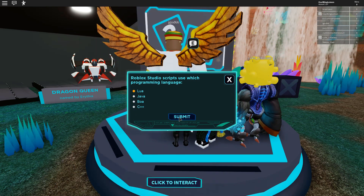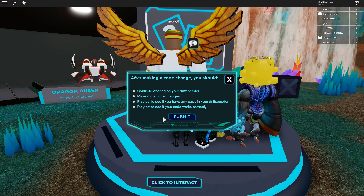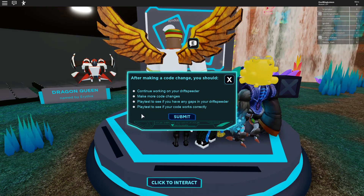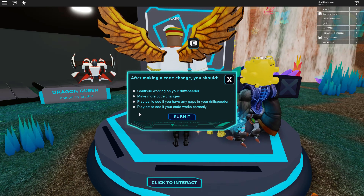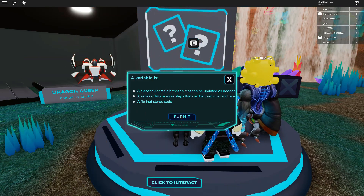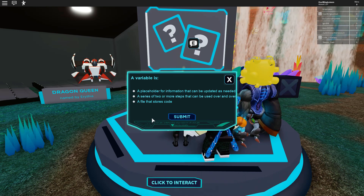Roblox Studio scripts use which programming language? That's Lua. After making a code change you should: continue working, make more code changes, or play test to see if the code works correctly — it's definitely the play test option.